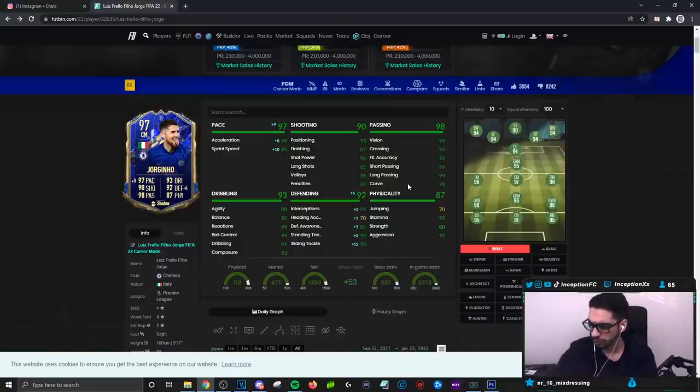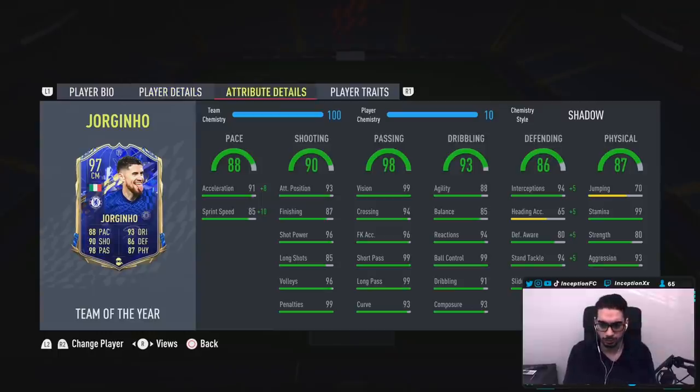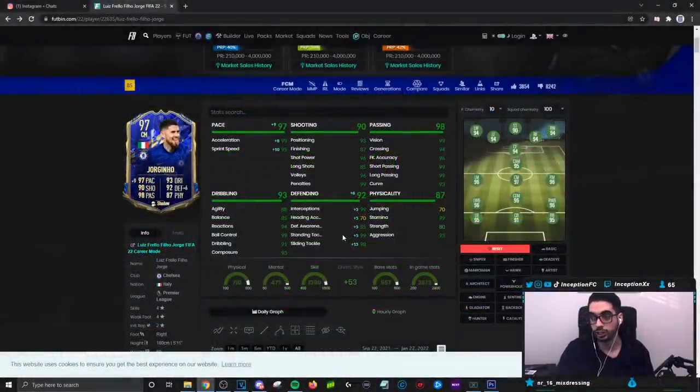Base card stats for passing are obviously phenomenal on the card as well — you don't really have to look at that too much. 4-star, 4-star is really, really cool. For in-game dribbling attributes, the only thing that's low is agility and balance, but look at how well he compensates with reactions, ball control, dribbling, and composure — all in the 90s area. For a midfielder, that is very, very good. Defensive stats with the shadow chemistry style will boost his defense to be quite good, with only defensive awareness being a bit low at 85.